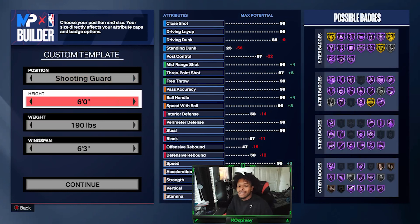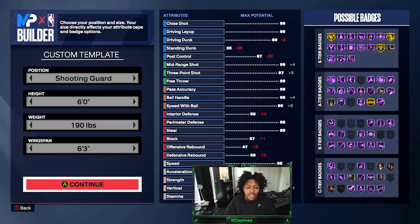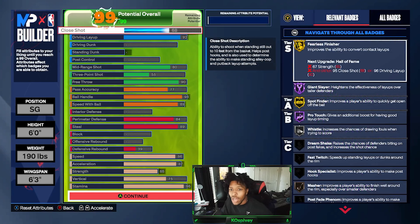Position: shooting guard. Height: six foot. Weight: 190 — I know AI weighs less than that, he's like 180-185, but I put it at 190 and I'll explain why in a second. Wingspan: 6'3". Now I know you're going to ask about the three-ball — I don't care about the three-ball.